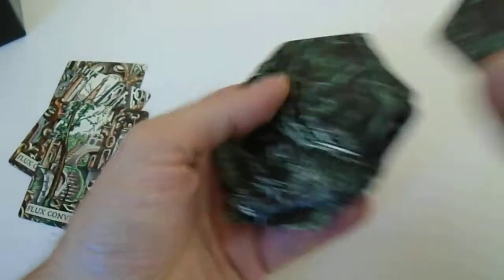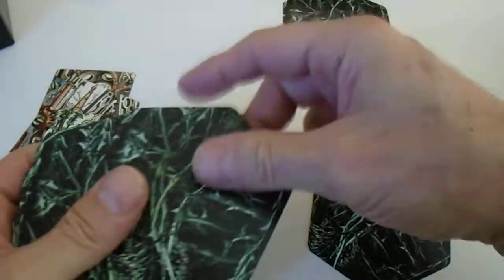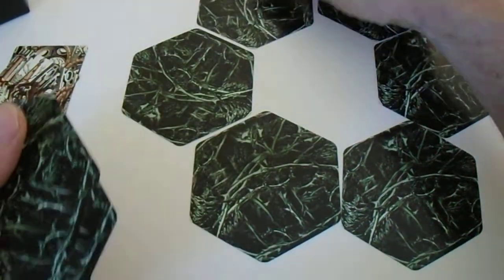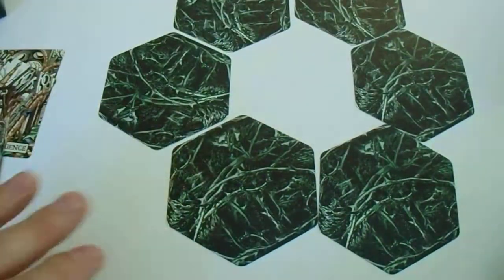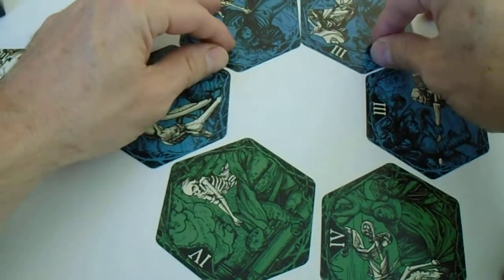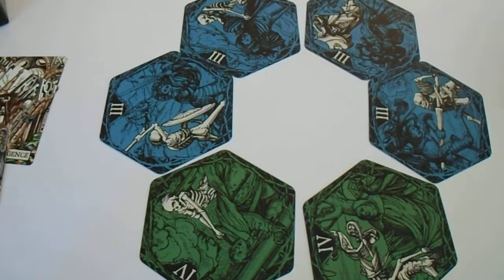They are not a specific card, but you can't see them because they are buried. You lay down the six cards face up, like so.